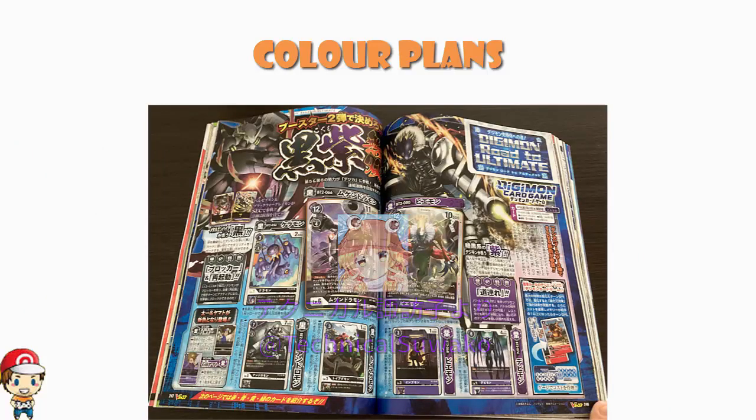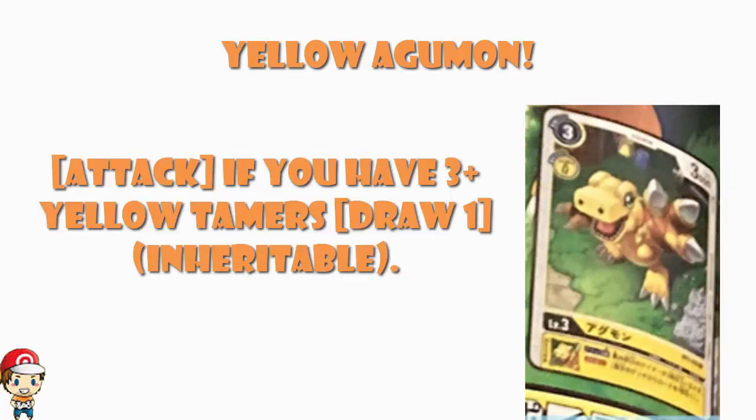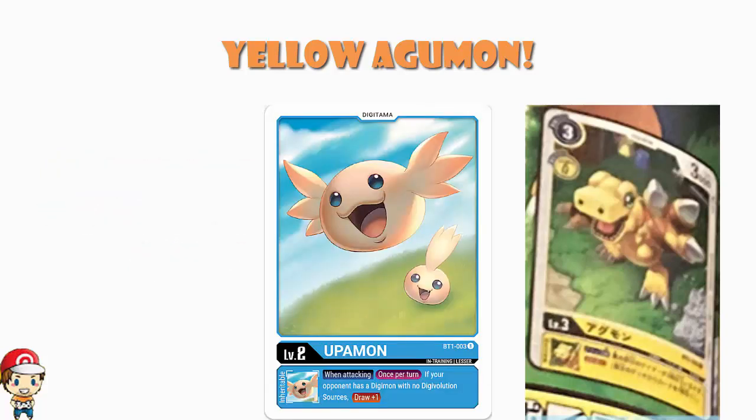I cannot finish without mentioning we're getting a Yellow Agamon. The stats are about as generic as you get — free cost to play normally, zero cost to evolve, 3,000 power. Apparently what this Agamon does: if you have three or more yellow tamers, there is an inheritable skill that says when you attack, you draw one. Drawing one when you attack is a phenomenal skill — we've seen how good Uppamon has been for blue decks. Having to get three yellow tamers out does seem quite a lot to ask, but it's a really good skill so maybe it's worth it.